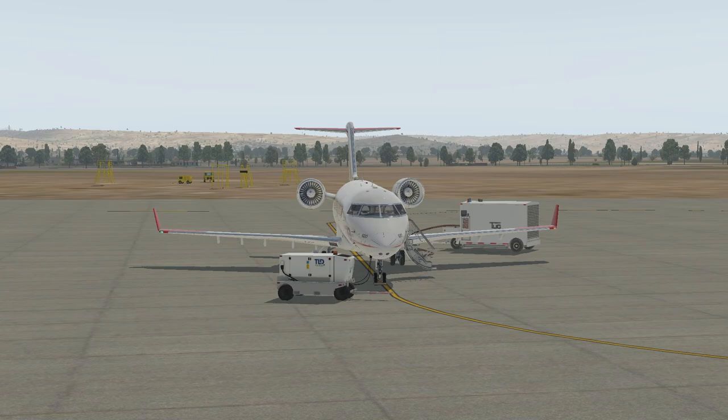In order to accomplish what we're planning, we are going to start engine number two using the air start equipment. Then we're going to have our first officer don some hearing protection, exit the aircraft, complete a walk around of the entire aircraft very slowly and methodically, and make sure that the AC cart has been removed. And if I remove the AC cart, what do I absolutely need to remember to do? I have to remember to engage my generator number two.